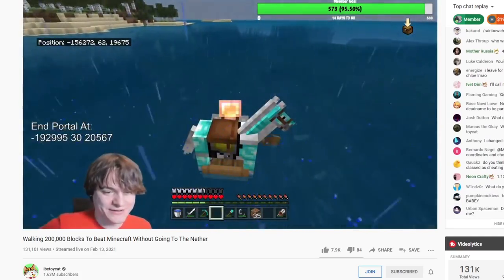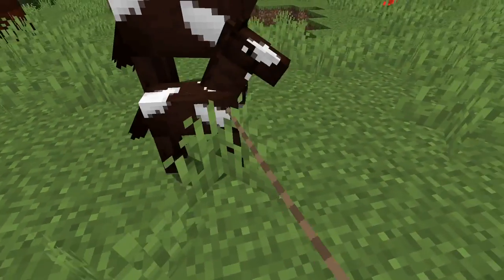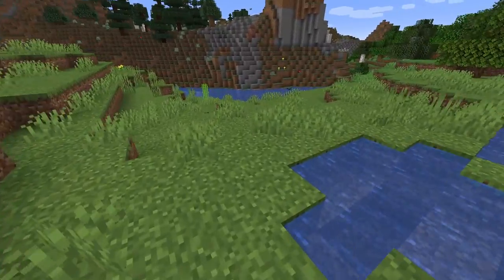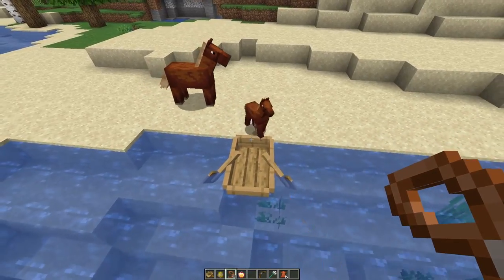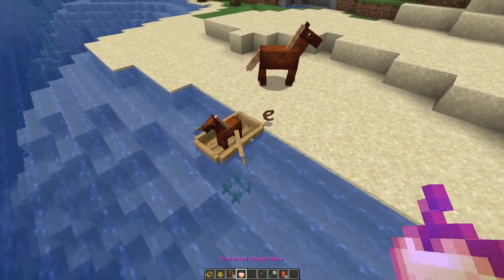So in order to get a horse into a boat on Java Edition, it needs to be a baby horse. To do this, either steal one from the plains or breed up a new one with golden carrots. Simply lead that baby horse into the boat and you'll notice that it jumps in right away without any issues.